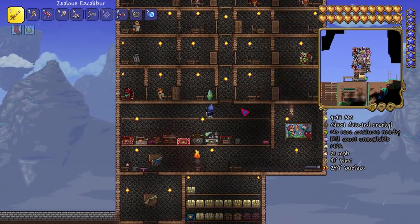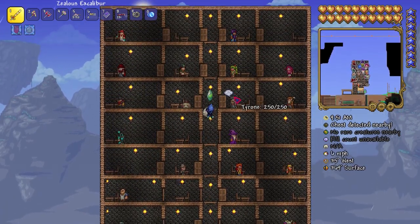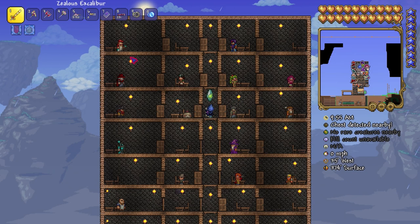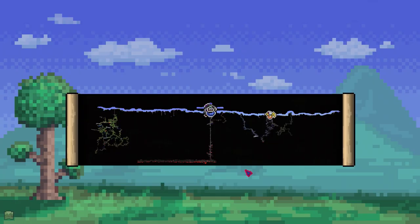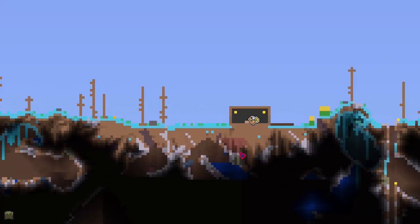The first thing we need to fix is the NPCs here. I've been learning a lot about Terraria lately, and this is a no-go, including the nurse — I don't know where she went. Why are you over there? Did I build a house over there? Since when did I build a house over there?